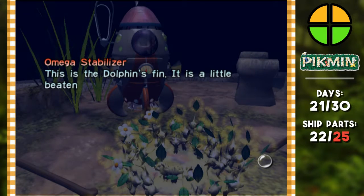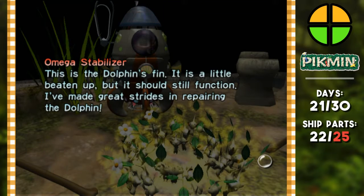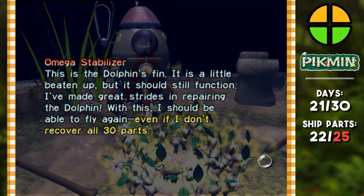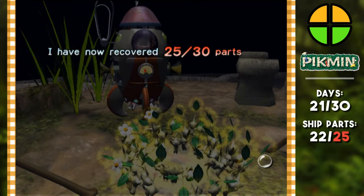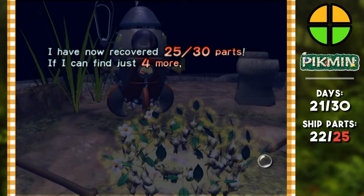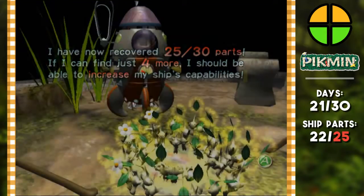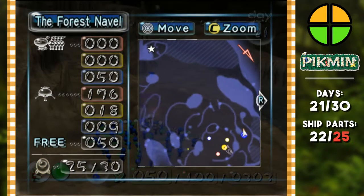Omega Stabilizer — this is the dolphin's fin. It's a little beat up but it should still function. I've made great strides in repairing the dolphin. With this I should be able to fly again even if I don't recover all 30 parts. I have now recovered 25 out of 30 parts. All right, it's game time now — we need to go down this path past the things that breathe fire.